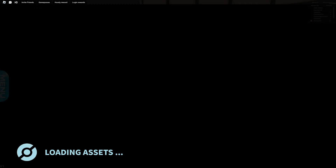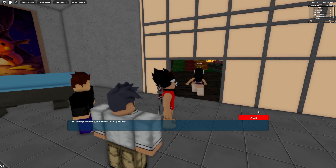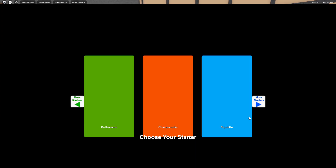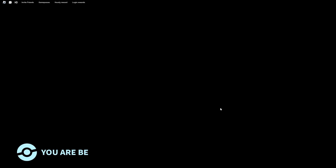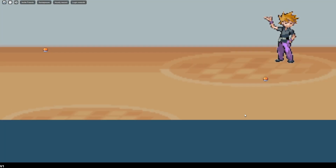This guy is gonna tell us what to do next — we have to choose a Pokémon. I'm gonna choose one. Let's see... we choose Bubble Sword. Yeah, I agree, of course I agree. There you go.